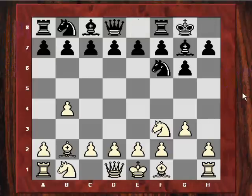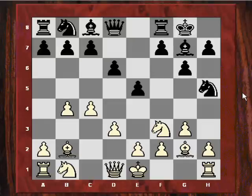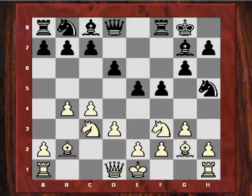Agnos plays his pawns very aggressively on the kingside. After D3, we see Knight H5 — the F pawn is unblocked — a classic kingside avalanche by Black. After Knight C3, F5 is played.